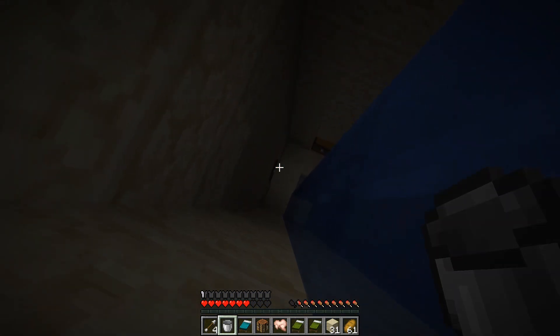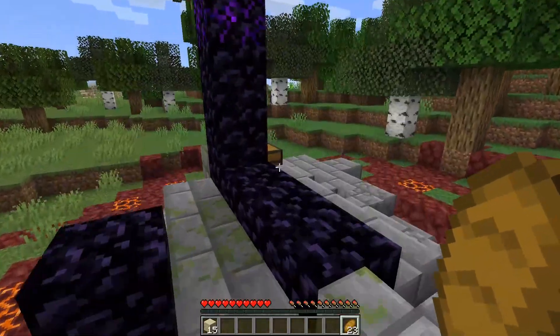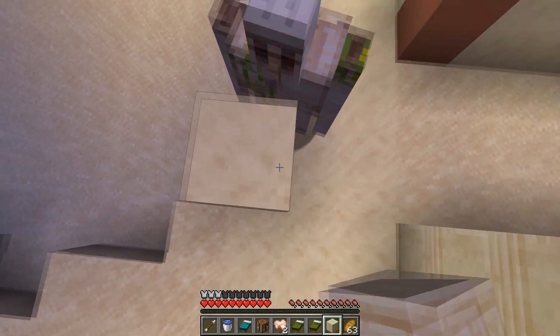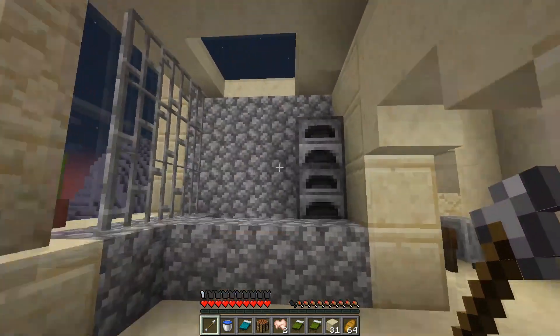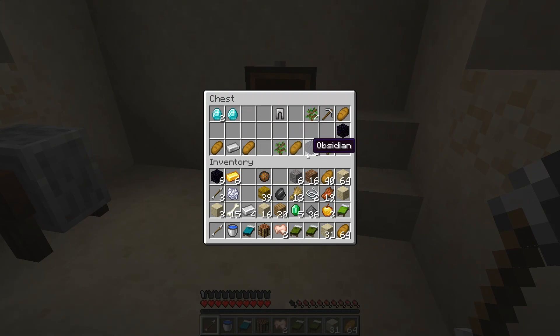I then go to the desert temple and get all of the loot inside and I also find a ruined portal on the way. I see a second village in the distance that I immediately go to, and after harvesting the body parts of this village's defender I went to check out the other loot. This village has a blacksmith and there's actually some good loot inside.